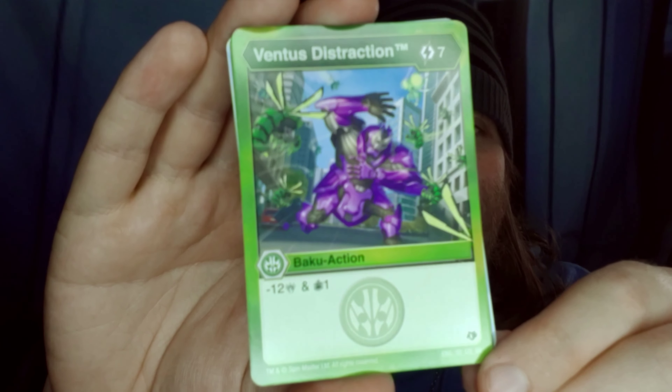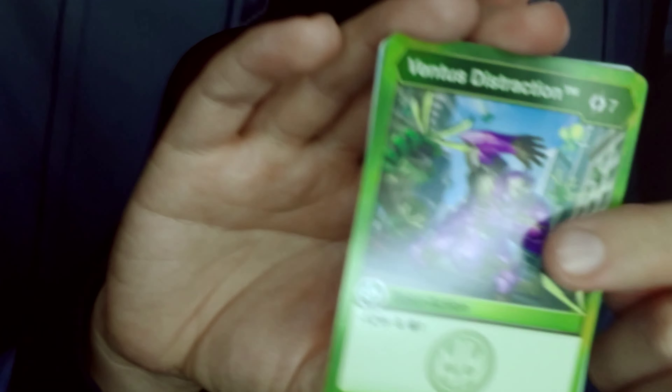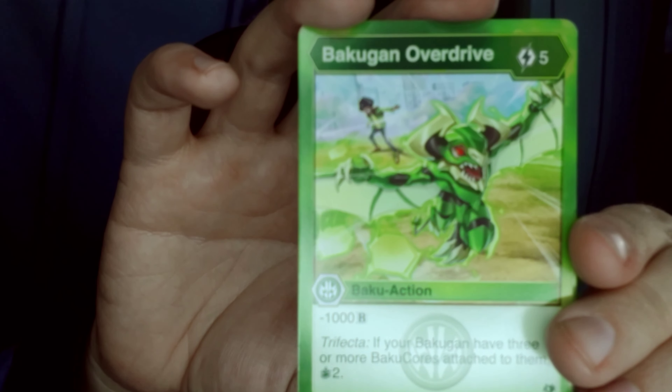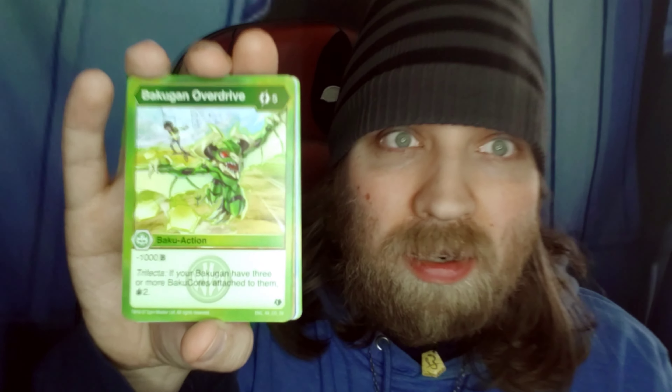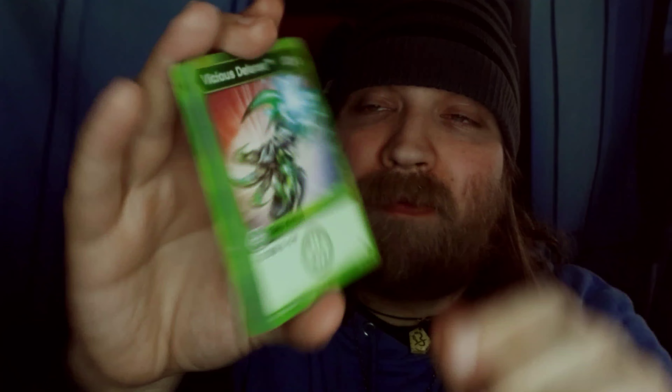Ventus Destruction — 12 attack and draw 1. Draw 1. Bakugan Overdrive for 5? That's a turn 5 card. Wow. Minus 1000 B. Trifecta — if your Bakugan have 3 or more Bakugors attached to them, draw 2. Yeah, that's definitely a turn 4.